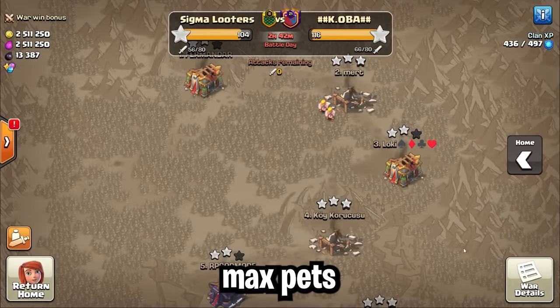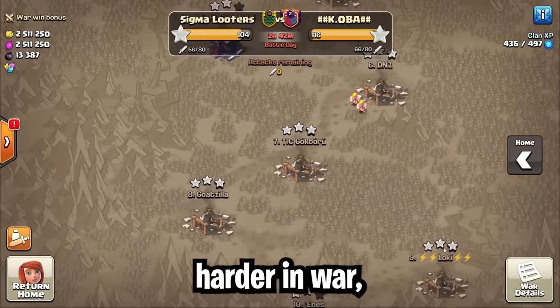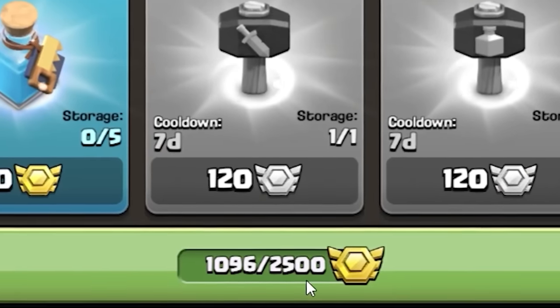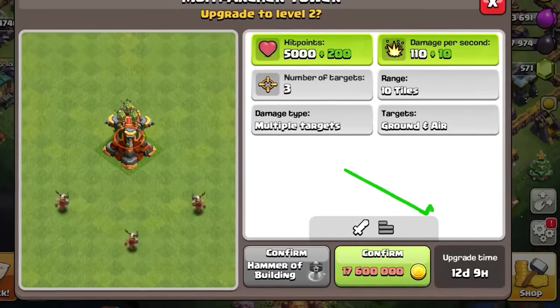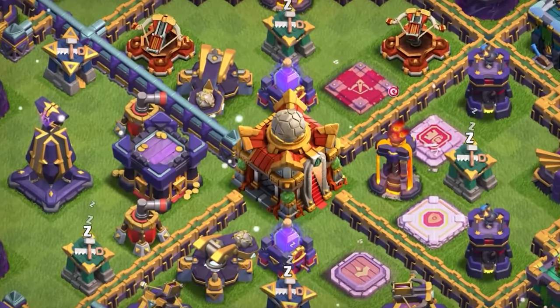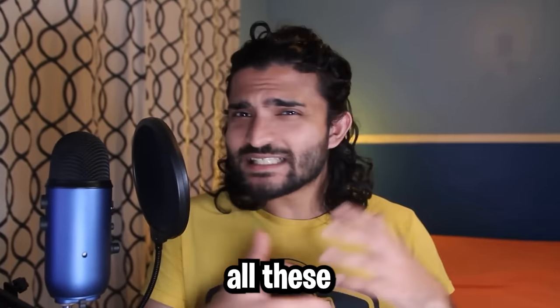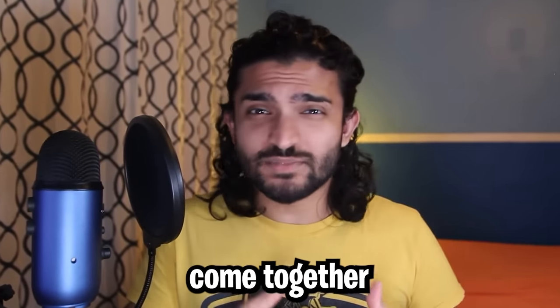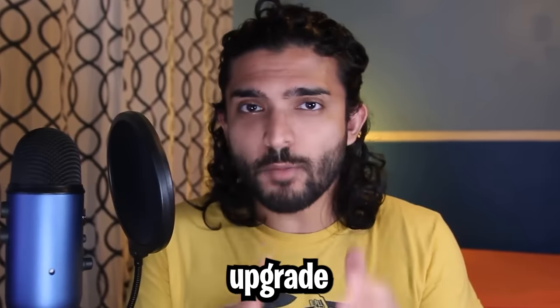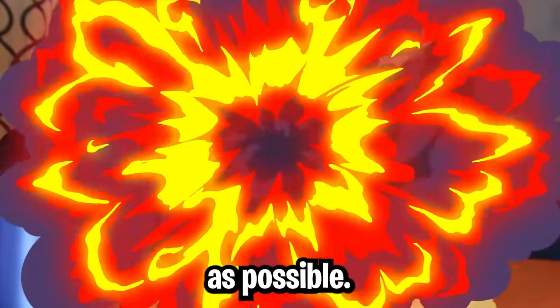Having max pets next to your heroes allows you to hit harder in war, get more auras for your equipment, push higher in trophies, get more medals, more magic items, and better use out of those magic items — ultimately destroying your time to max in Clash of Clans. All these aspects of rushing really come together with great synergy to allow you to efficiently upgrade your base and max it as fast as possible.